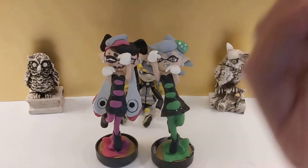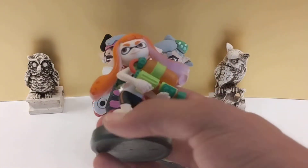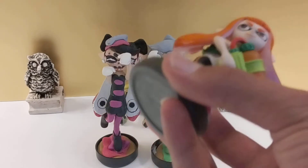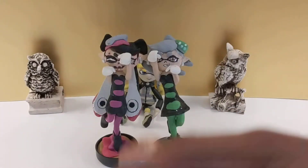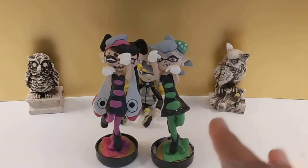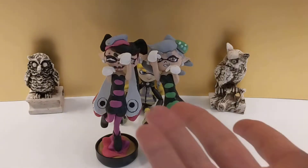If you guys don't know what amiibo are, you've probably seen them before. They're like these little figures that have an NFC chip in the base, which lets them scan on the game and they show up and give you accessories and all that — just depends on what game you're using. They're really special.